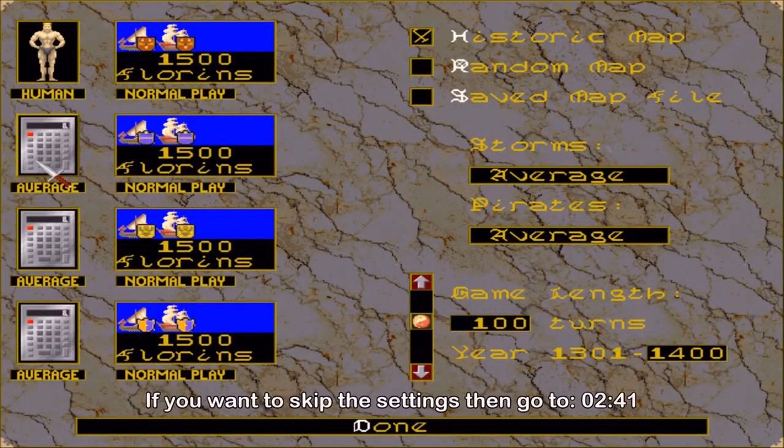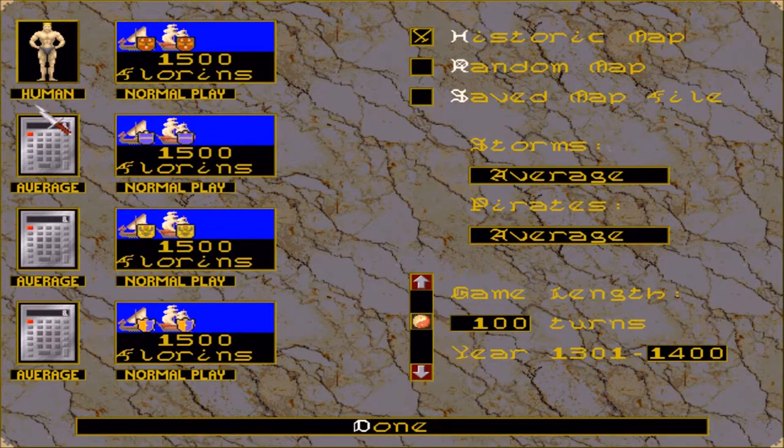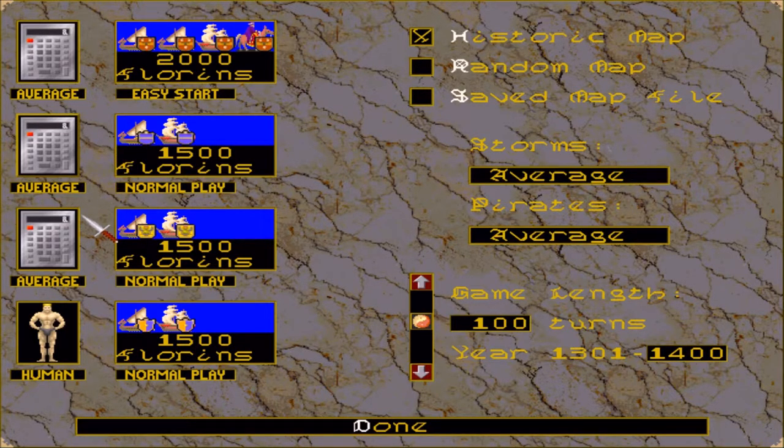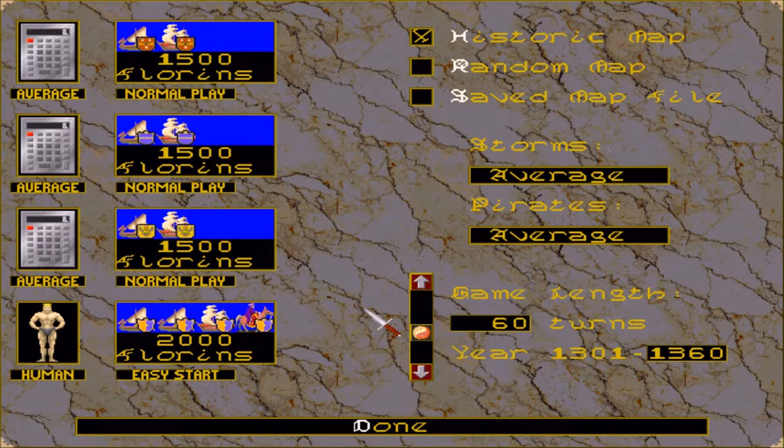We have the starting screen here and there's nothing strange about it. You can pick a difficulty level and also do settings for some random events on the map. We're starting on easy for us and average on events, so hopefully they'll make it somewhat challenging but not too much. You can have up to 192 years as maximum, but to keep it somewhat simple we will only do 60 turns — one turn is one year — so this will end in 1360.